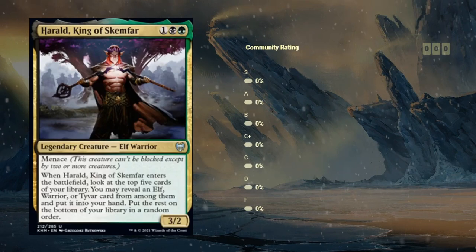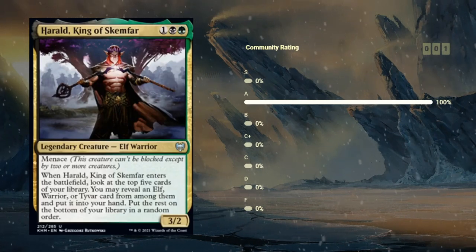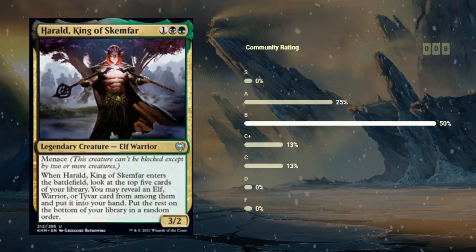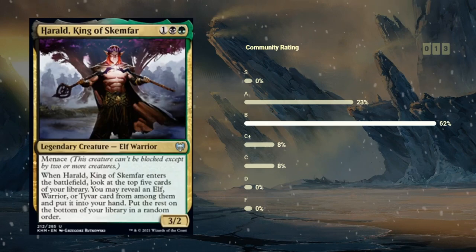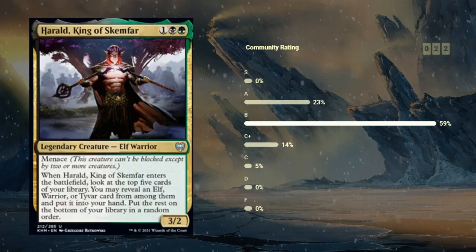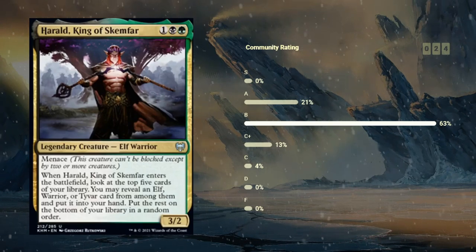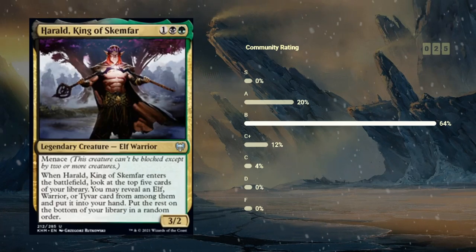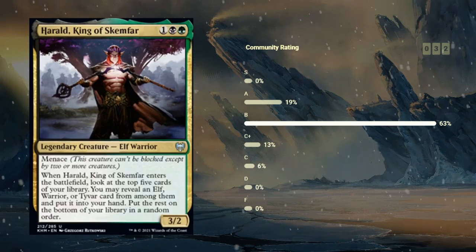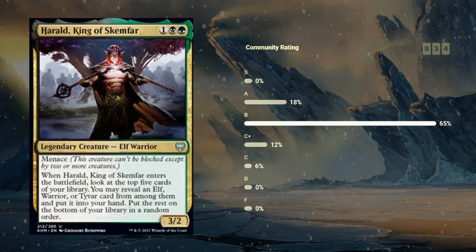Then we've got Herald, King of Scamphar — three mana for a black-green uncommon, a legendary elf warrior with menace, a 3/2. Black-green in the set cares about elves and we've got a bit of elf tribal synergy. Herald definitely delivers, because when it enters the battlefield, look at the top five cards of your library — you may reveal an elf, warrior, or Tyvar card from among them and put it into your hand, then put the rest on the bottom in a random order. Tyvar is a mythic rare planeswalker in the set in green that also has a bit of elf synergy. Assuming you're in black-green you're going to have a lot of elves and a lot of warriors, so you should have a pretty high chance of finding one in the top five. If Herald is a 3/2 menace that essentially draws a card, this card is great and I'm happy giving this a B.